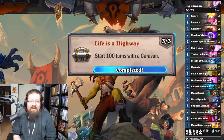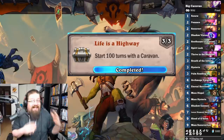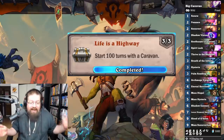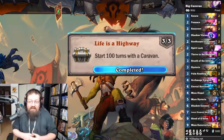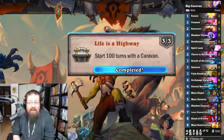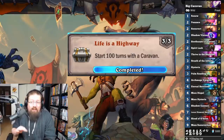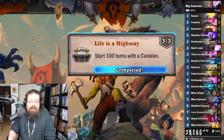'If Life Is a Highway' — start 100 turns of the Caravan. This one's really annoying; Caravans really suck. The big Caravan Priest list did a really good job — they stack, so if you have three Caravans alive at the beginning of your turn, that counts three times toward progress. I got this done relatively quickly once I started playing it in the Big Priest list. You can also just play Caravan like in Even Paladin with Call to Arms.